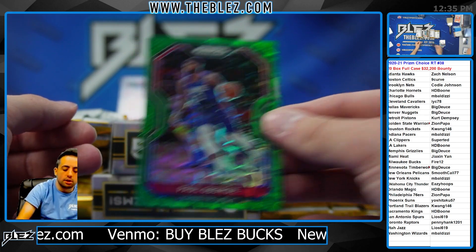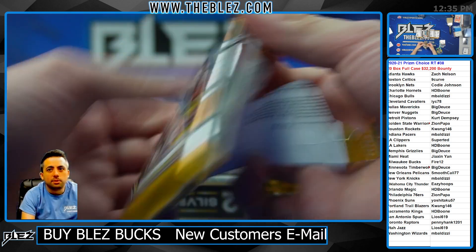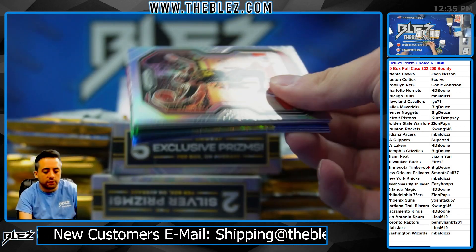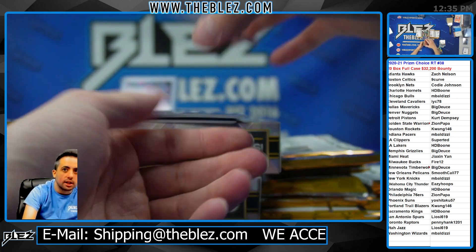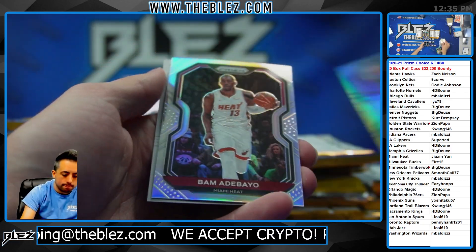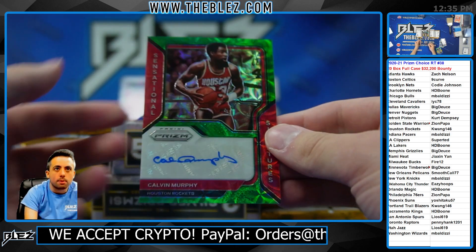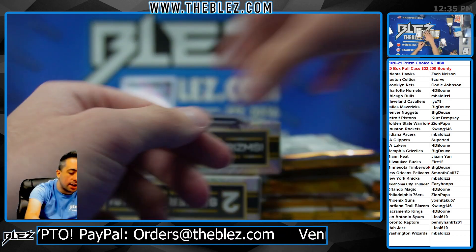It's a Clipper — that's the Clipper I would want. Very nice, Super Ted. You have a Paul George Green Scope. The green scopes are numbered to eight. If you're new to the channel, we have a website where people are buying their spots constantly in all the different breaks. Go to theblets.com. Calvin Murphy Green Scope auto for the Rockets — those are numbered to eight as well.